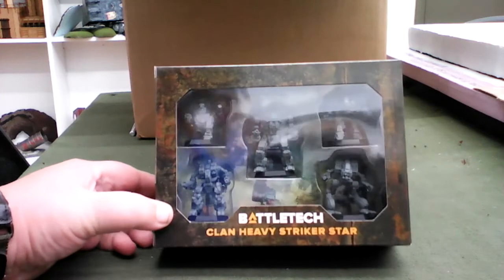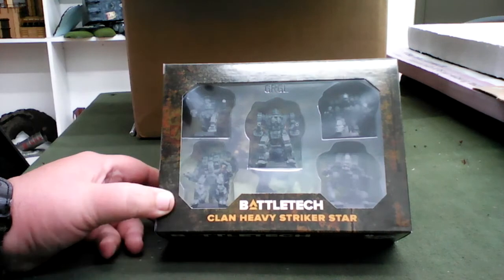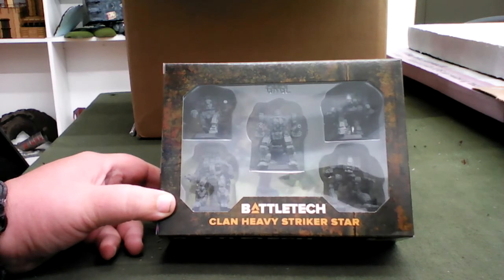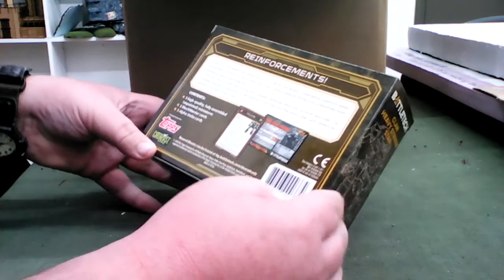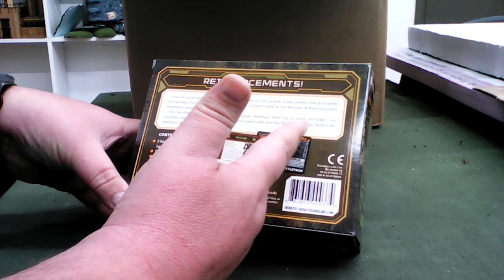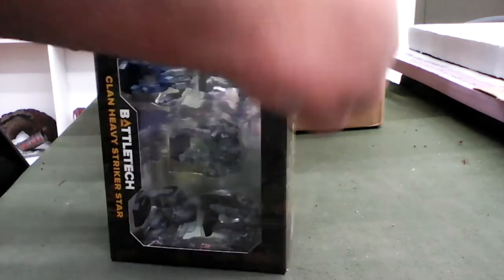First thing I see right off the bat is the Clan Heavy Strike Force — a lot of new mechs, new sculpts. I'm not sure, that's a Vulture... I think that's supposed to be a Man O' War or Gargoyle, might be a Loki. The company has revamped a lot of their sculpts based on the newest computer game renderings and made them into mech miniatures. The Clan Heavy Strike Force includes a Gargoyle, Hellbringer, Mad Dog, Vulture, Ice Ferret, and a Viper — no assembly required. Pretty cool.